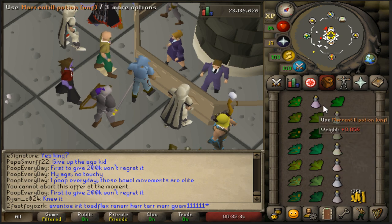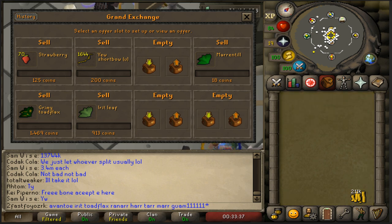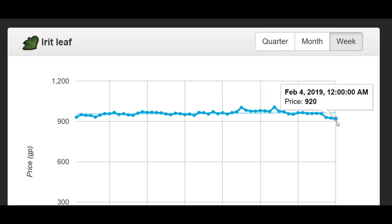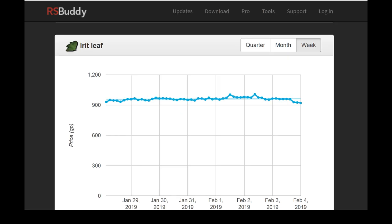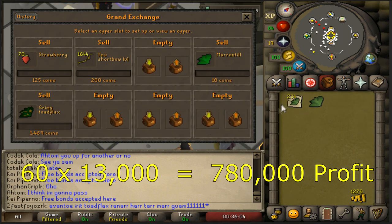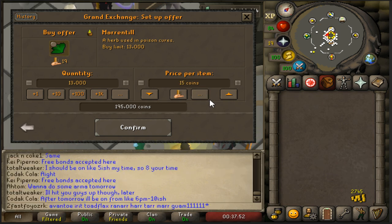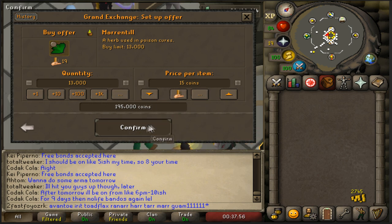Here we have the three versions of every herb you can buy and sell in the Grand Exchange. Looking at irits first because they sometimes have insane margins - usually hanging around 960 but now dipped to about 920. I tried to buy one for 913 but it didn't work, which would only be about 10k profit. But with a 13,000 buy limit, if you had the money you could make around 500k.